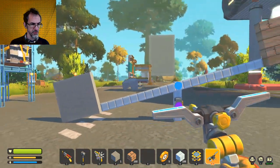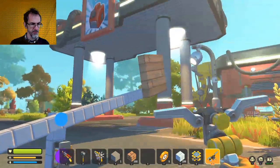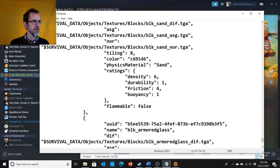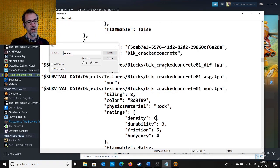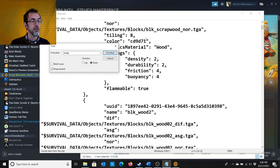You can see that concrete is heavier than scrapwood. So we go into the blocks, find concrete — I believe it's the cracked concrete — and change that from 6 to 0.001. Make it super light. And let's find the scrap wood. Block scrap wood — let's change this from 2 to 7. Make it heavy. File, save.